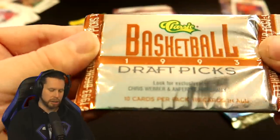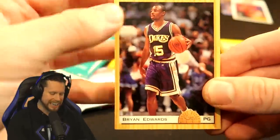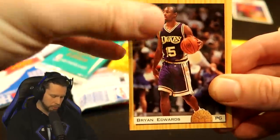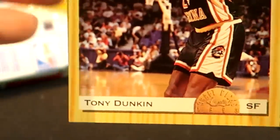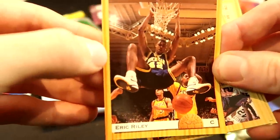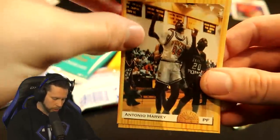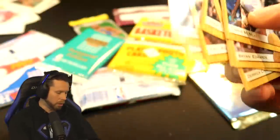Our next pack is the Basketball 1993 Draft Picks - are these unlicensed cards? It doesn't even say NBA on it. We have Brian Edwards, William Davis, Brian Edwards again, Tony Duncan, Chuck Evans, Jimmy Jackson, Derek Chandler, Antonio Harvey, Chris McNeil. I don't think any of those players are in the game. It turns out not a single one of these players is available.